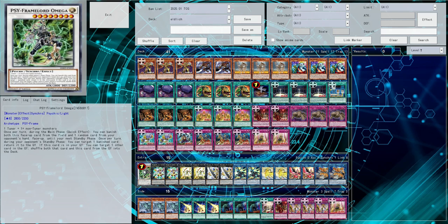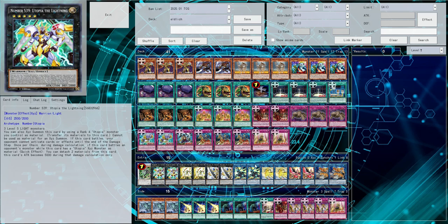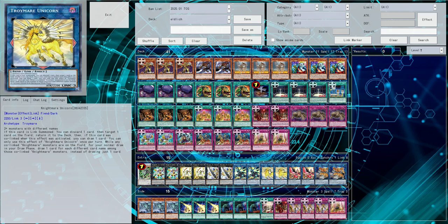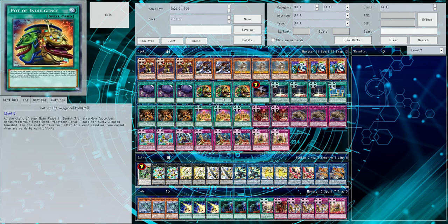For the extra deck, Omega synergizes with zombies since day one, so that doesn't need a lot of explaining. We have the Utopia package to beat over things, Bortalsword for OTKs, and two each of the Nightmare package for extra removal — and yes, we're running two each because of Pot of Extravagance.